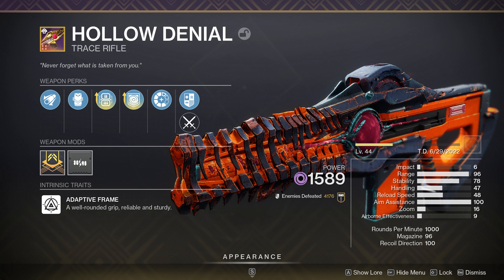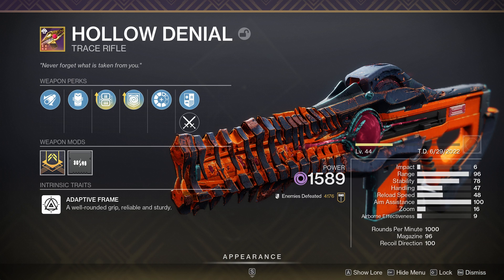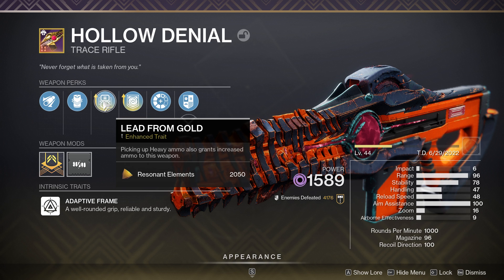I want to go over this beautiful trace rifle — I absolutely love this. I featured it last season a couple of times in my video; this thing absolutely melts and it's got some wicked perks. You can get this from doing missions from last season on the Leviathan — the seven missions, nightmare containments — and you can also buy it from the Crown of Sorrow vendor. I've got a couple of different rolls, but this roll is absolutely crazy.